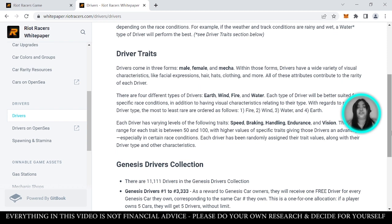There are four types of drivers: Earth, Wind, Fire, and Water. Each type will be better suited for specific race conditions. The most rare is Fire, then Wind, then Water, and the least rare is Earth type. Drivers also have varying levels of speed, braking, handling, endurance, and vision. The value range of each trait is between 50 and 100. The higher the values of those traits, the greater the advantage — especially in certain race conditions.